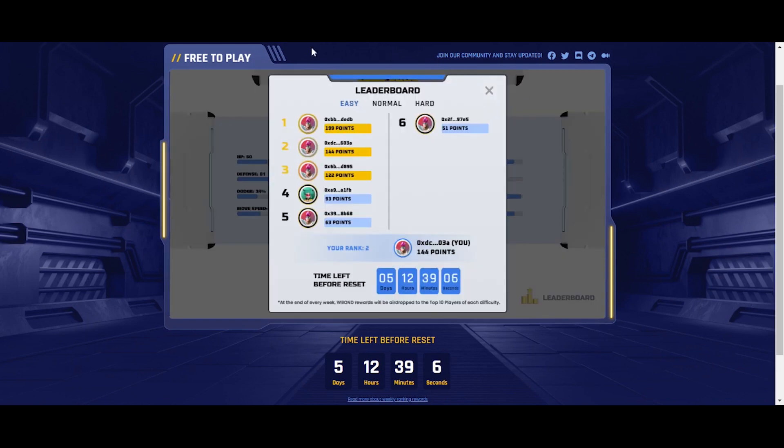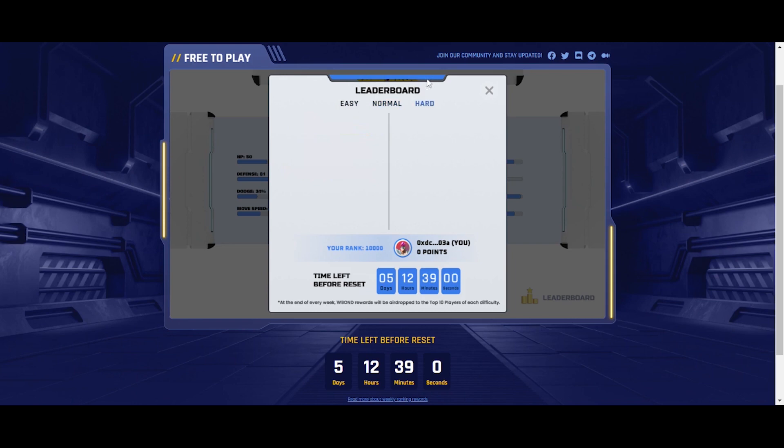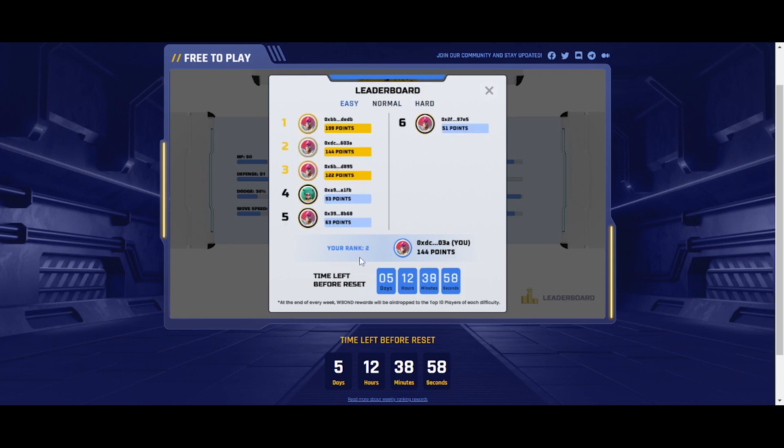Within the leaderboard, we can see the top 10 players in each difficulty level — easy, normal, and hard. Below you can see your rank, your points, and your wallet address. Later, we're going to have another line here so you can know which difficulty challenge you're currently in. Please note that each wallet can only enter one difficulty challenge per week.